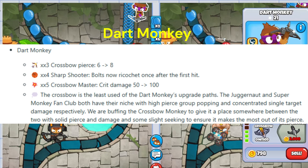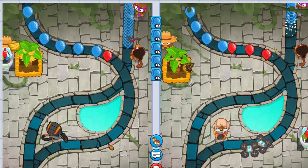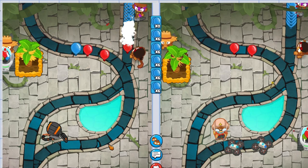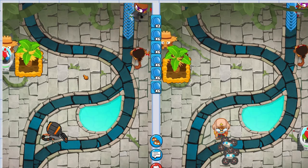Ninja Kiwi just dropped 4.3 patch update notes. Let's see what got buffed. Number 1: Dart Monkey Bottom Path. XX3 Crossbow pierce increased from 6 to 8. So now all the anti-stall dart strat can hit 2 additional bloons. This is definitely good news for dart players.